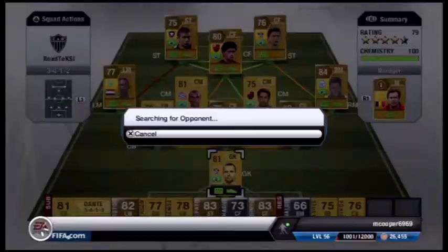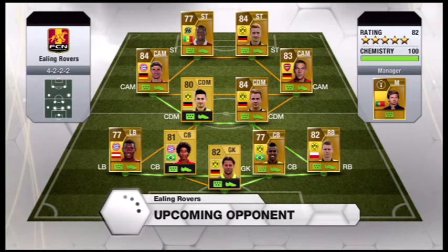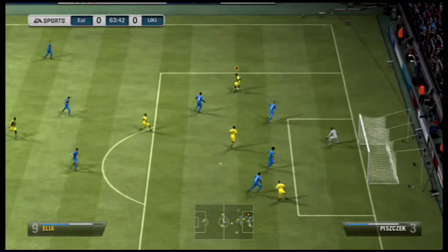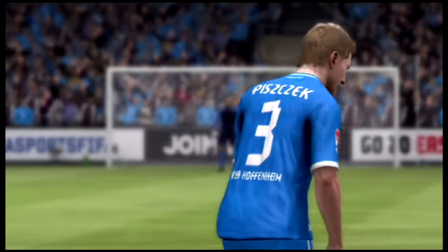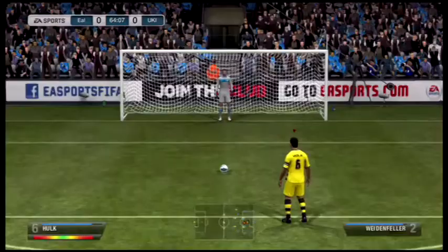We quickly went into another game and brought Elia back in along with Alkisson as they were back on 99 Fitness. Into the final game of the episode — can we score that much-wanted goal? We come up against an all-Bundesliga side with Podolski. Elia on the ball — roulette, then a scoop turn and wins a penalty. Once again showing how much of a great player he is. Scoop turns with him are just pure class, no one can tackle him. He feels like Neymar on the ball — he's just that good.